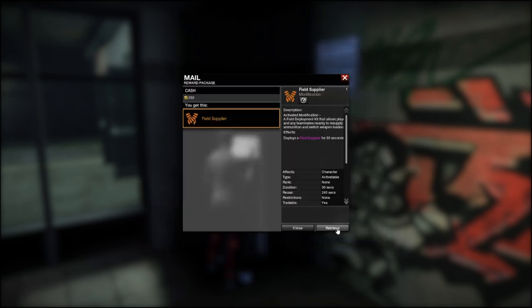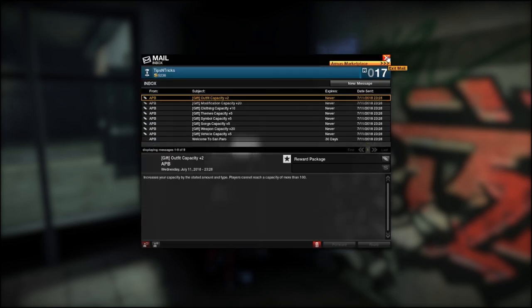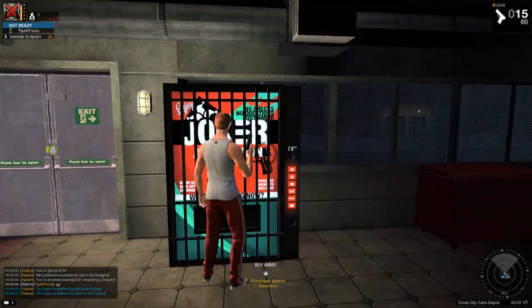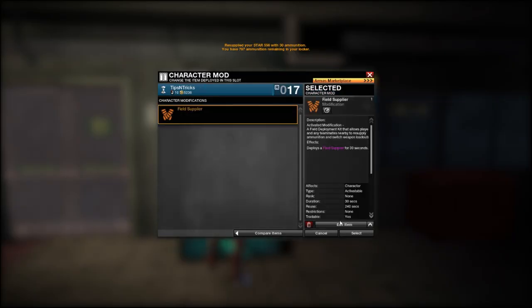So Field Supplier — we're going to grab that. Let's get rid of the rest of this stuff. With Field Supplier, you go into your Character, Modifications, Change, Field Supplier, right here.